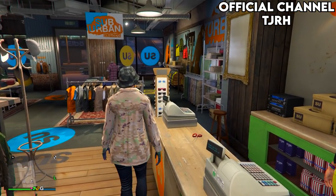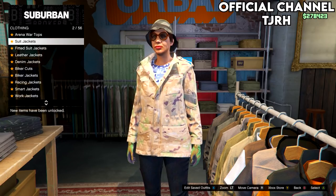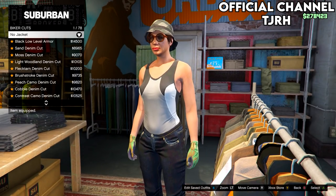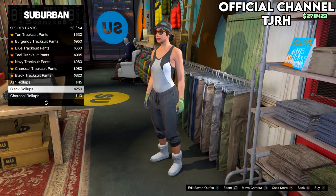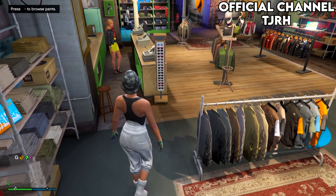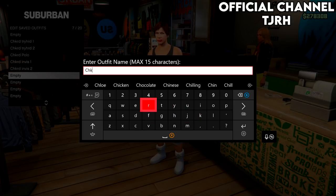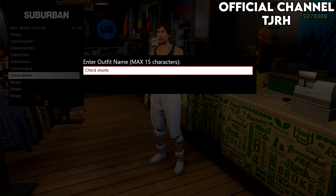For the final checkerboard outfit, go to the top section, go down to sports tops and equip number 23 — the same one as from earlier. Once you've equipped that sports top, take off your jacket and head over to the pants section. Go down to sports pants and equip the ash roll ups. Once equipped, take off your hat and glasses, then go to the front desk and save this outfit to slot 7. Put a 1 at the end as there will be a second outfit for this checkerboard one.